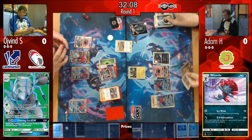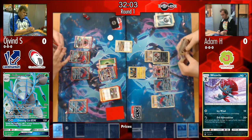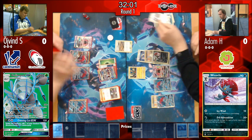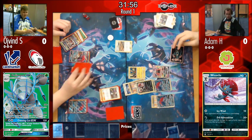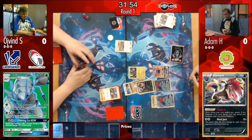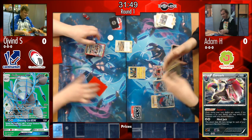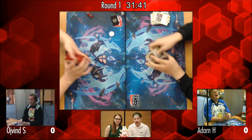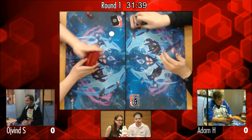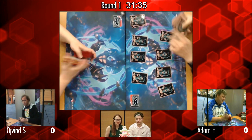It's Adam's turn again. He's trading and then — wow — the Mindjack Zoroark comes in with Choice Band and that is game! Mindjack puts out a hefty amount of damage on that Tapu Lele, getting Adam the win. That's really the strength of Adam's deck — being able to close out games in unexpected ways.